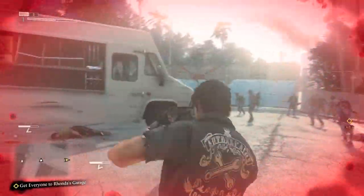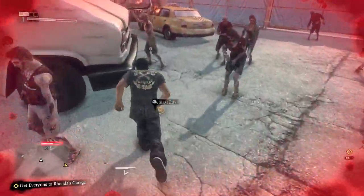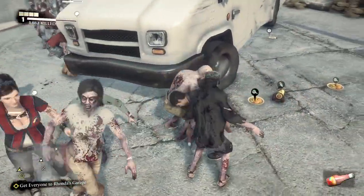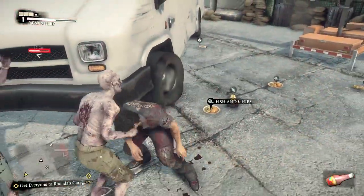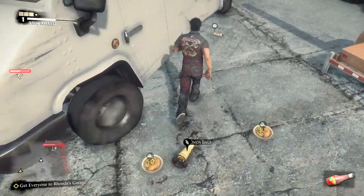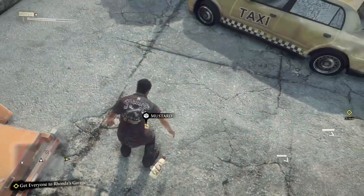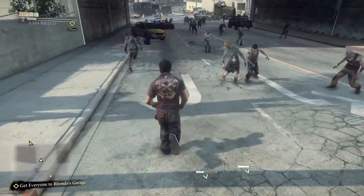Behind said food truck are three new items which are condiments - and these actually count as weapons, just like in the other Dead Rising games. You have the ketchup, the mayonnaise, and the mustard. Add those to your repertoire.